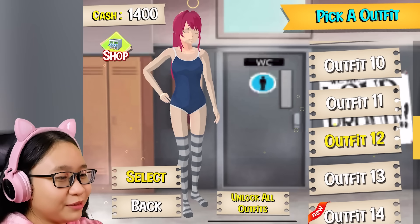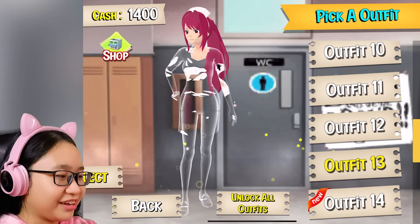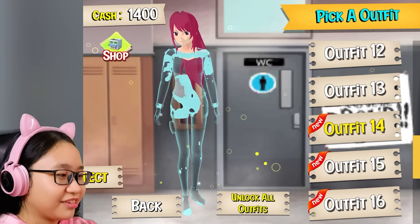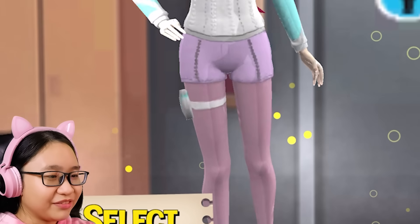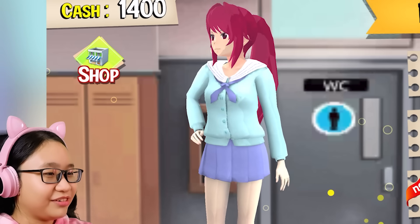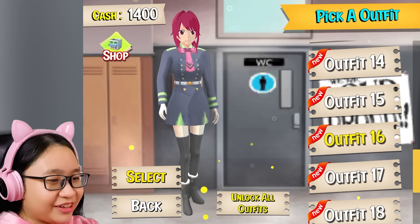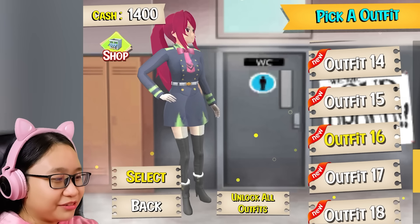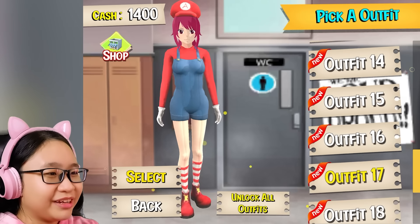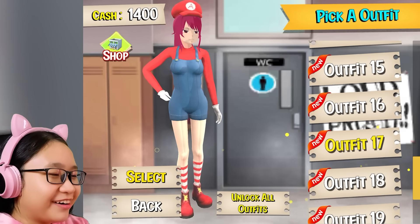Outfit eleven — she has cat ear headphones! I wonder who else has cat ear headphones. Outfit twelve — I'm wearing a swimsuit with socks. Outfit thirteen — I'm dressed as a nurse. Outfit fourteen looks so weird. Outfit fifteen is cute, it's just that the color does not match the hair. Outfit sixteen — I don't like the green stuff. Outfit seventeen — oh my gosh, I look like Mario! But it has an A instead of an M. Ario!